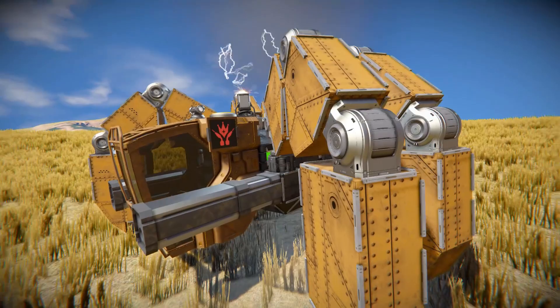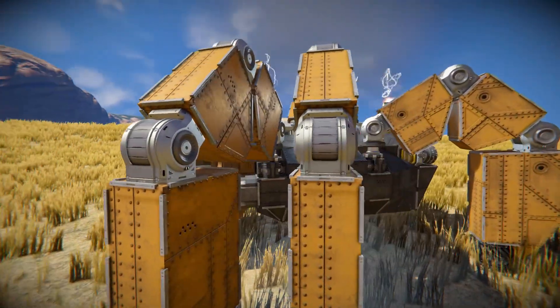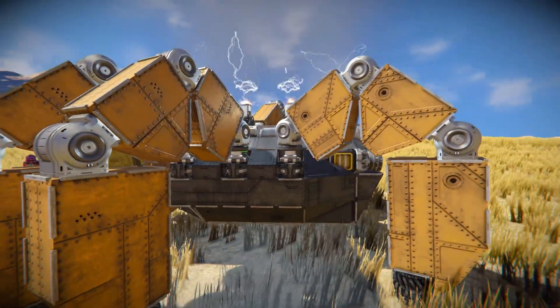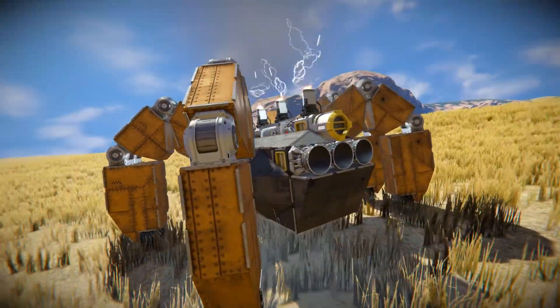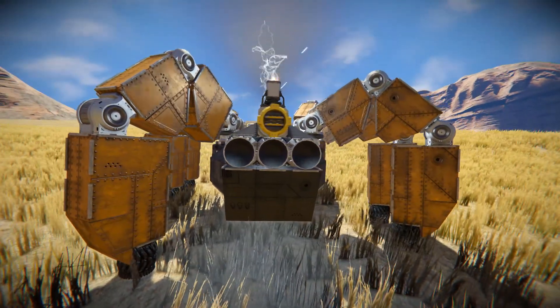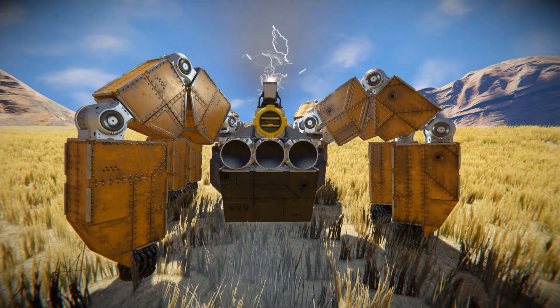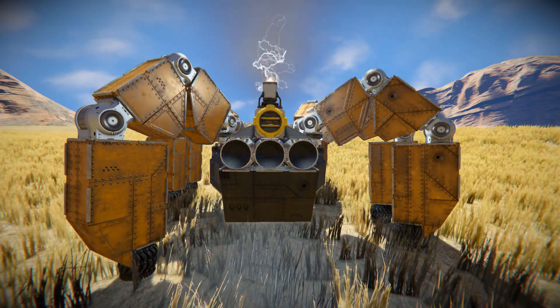Continuing along the side, not too much to talk about, but we can see our exhaust block shooting out some lovely electrical effects. Moving all the way around to the rear of the ship, we do have a couple of thrusters just to help it out when it goes uphill, because a lot of mechs tend to be a bit slow and even risk tipping over without some additional thrust.